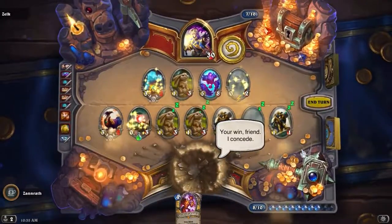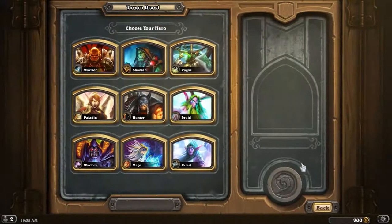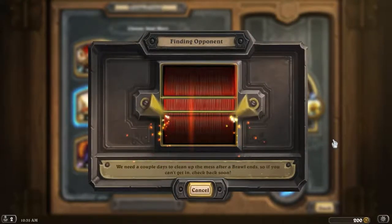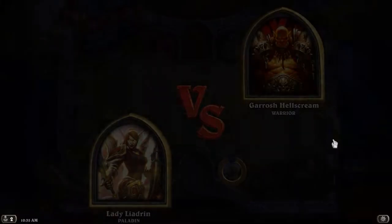He definitely played that better than I did. He got better hatches I think, which is a smart play on his end. That was a little bit more exciting I suppose, but it was still kind of — I don't know. So he got double Toki. So far the only hatches that have been outside of 1 or 3-mana have been Legendary.